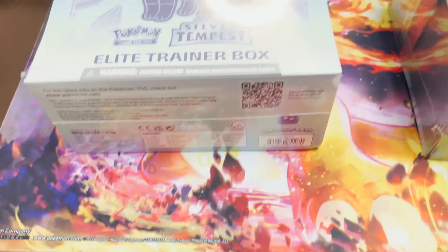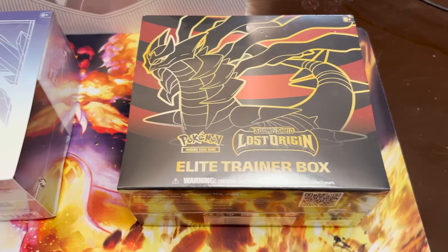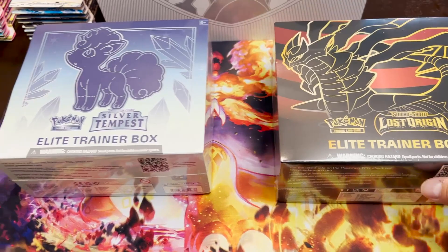On tonight's episode we have Battle of the ETBs. We have Silver Tempest against Lost Origin - both ETBs I have not opened. Who's gonna win it today? We got Alolan Vulpix versus Giratina. Obviously Giratina would overpower Vulpix, so let's not waste any time and see which one of these ETBs ends up being the better match. Let's do this thing.